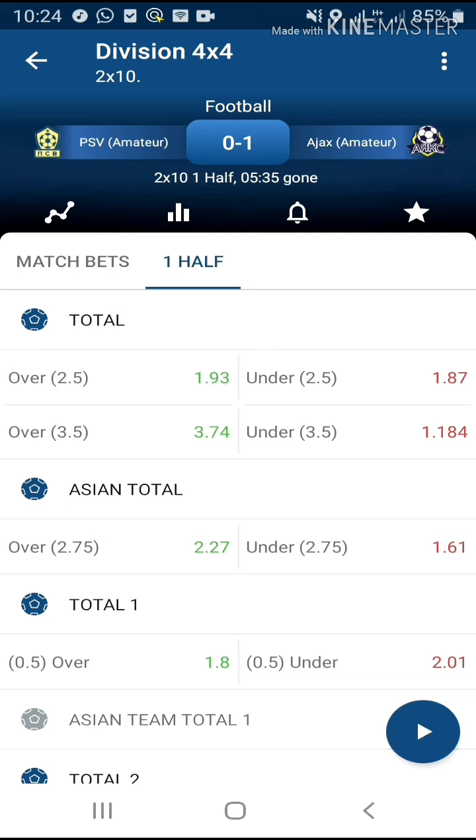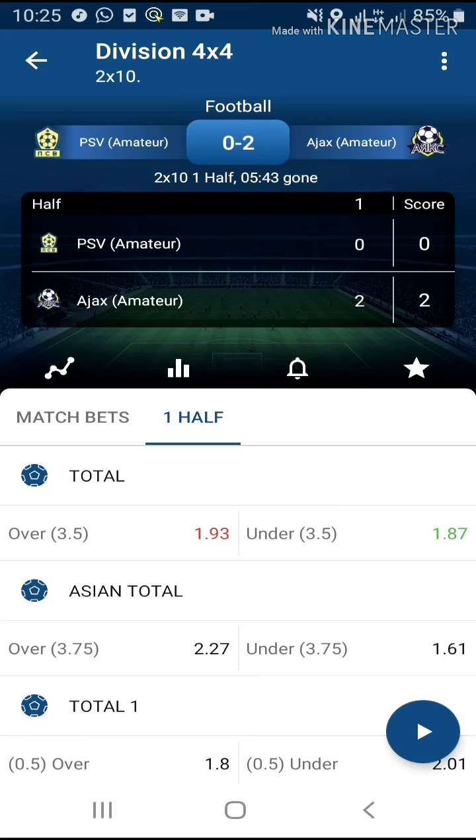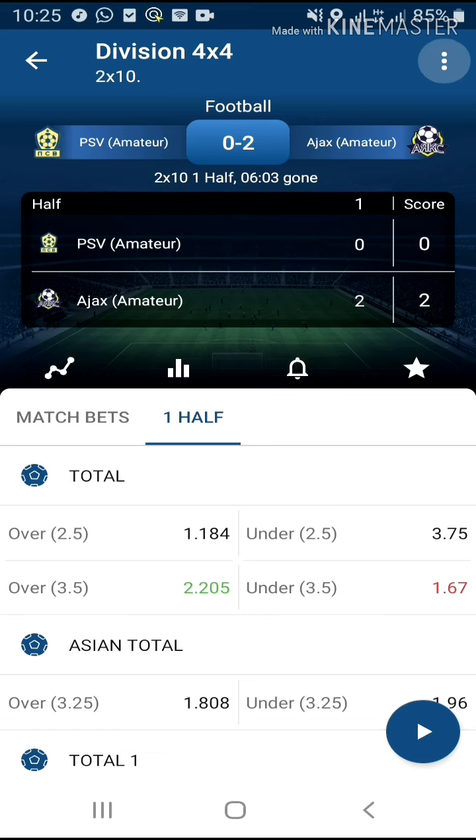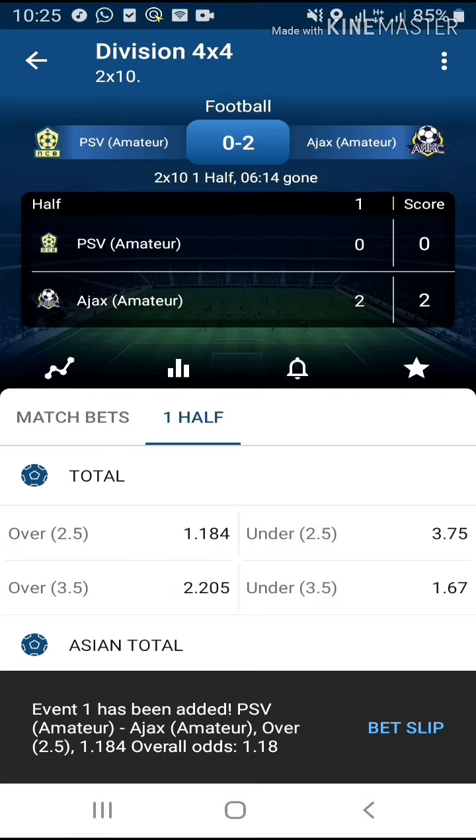From the sixth minute you'll get the option of over one goal — the moment you see that, take your bet. As you can see on screen, I'm waiting. It's over 3.5 now which is two more goals — I don't want that. I wait until I see over 2.5, which is one more goal. That's when I stake my bet, so I just staked over 2.5.